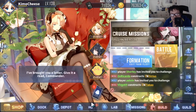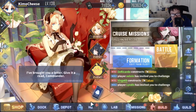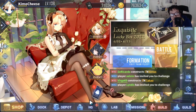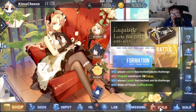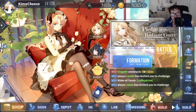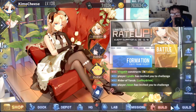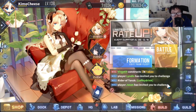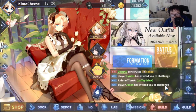So the ones you really want are Sirius, Bismarck, and Tosa. There aren't many ways to obtain these compared to other good ships in the game, and they're great buffers or provide utility for your fleet that can greatly improve your performance in difficult content.